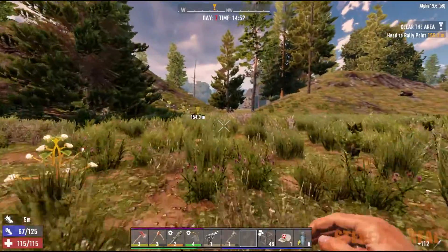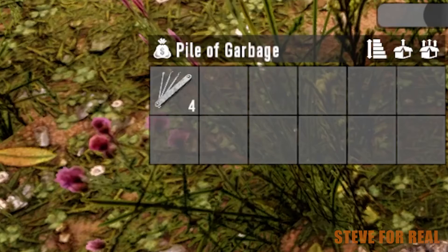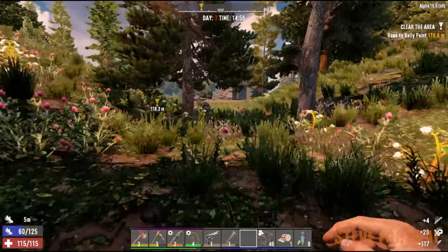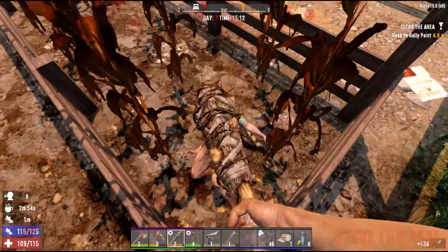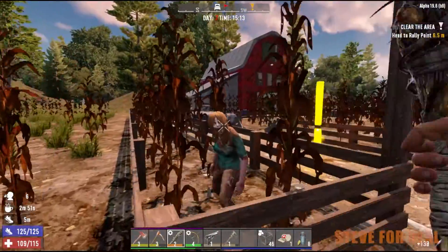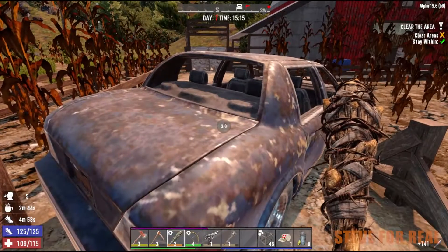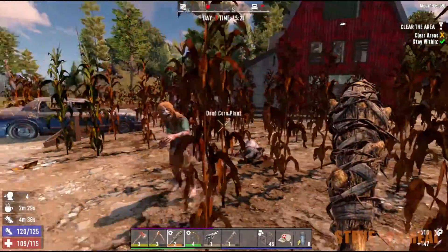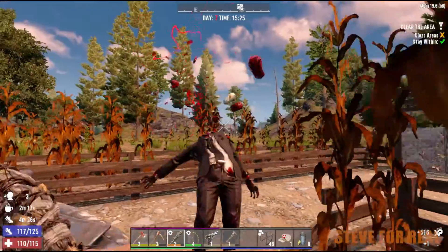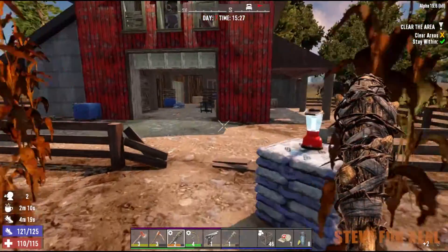Let's do this job first and then go to the horde base — it's right here, shouldn't be a bad one. What is it? Clear the area. Who knows, maybe we'll pick up some more stuff for the horde. Lockpicks — something I keep forgetting about. I think every episode I've broken into a safe at one point. All right, to the rally point — let's do this. I hear everything waking up. This is a bad time trying to pick this car.